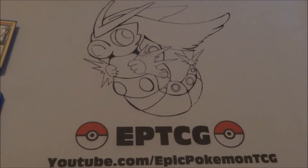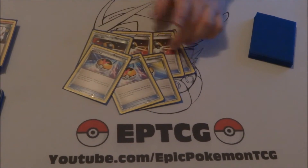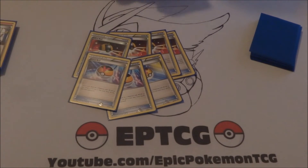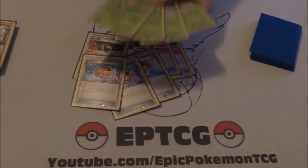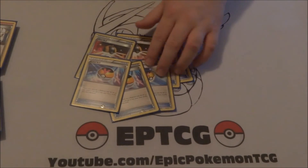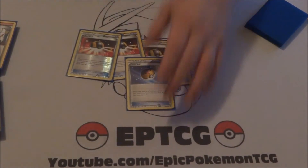For search cards, we have four Ultra Ball and three Level Ball. One thing I do want to run is Revitalizer — if you were to drop the 2-2 Ariados, I'd recommend adding another energy or two and one or two Revitalizer. The Level Ball is to search out your Snivy and Servine, and Ultra Ball grabs anything. The Level Ball can also grab Ariados, Spinarak, Octillery, and Remoraid.